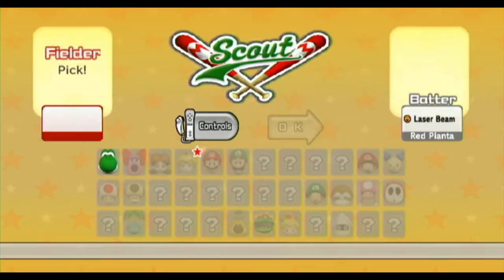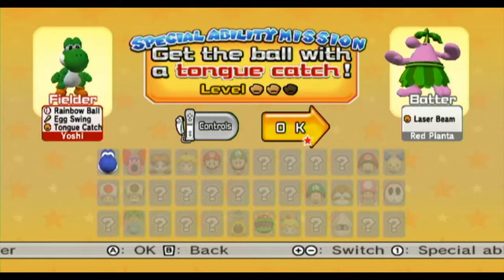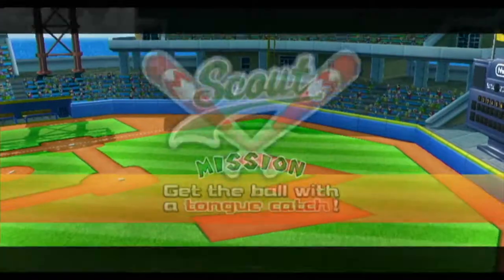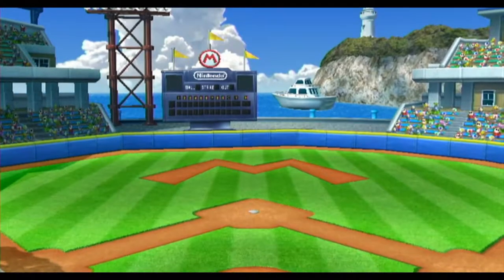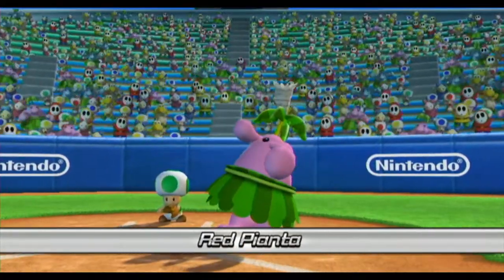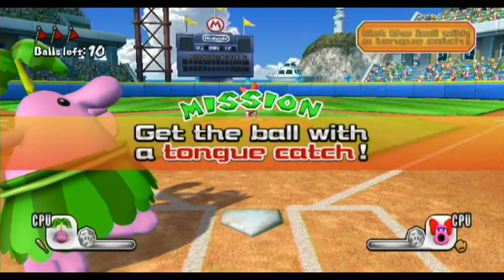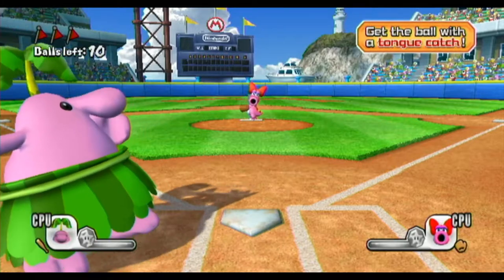I'm a Chutsu. So we need someone with a tongue catch, so Yoshi is of course our only solution to that problem. Oh, I'm sorry — apparently he is red. Look, I don't care what the game calls him, that's clearly pink to me.